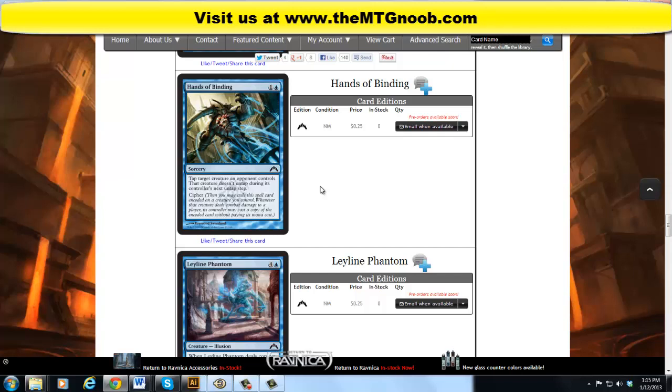Whenever that creature deals combat damage to a player, its controller may cast a copy of the encoded card without paying its mana cost. I think this is going to be very annoying in draft and sealed decks if you have a good creature out. Hypothetically, if they don't play another creature and you encode this onto one of your creatures, you might get to do it again and again — you could get a lot of advantage out of a card like this.